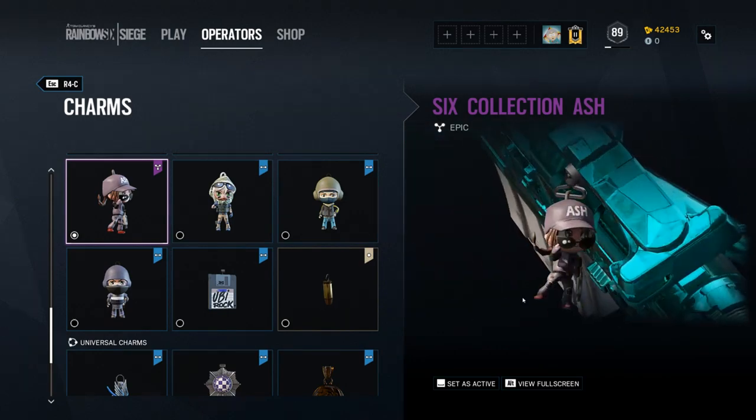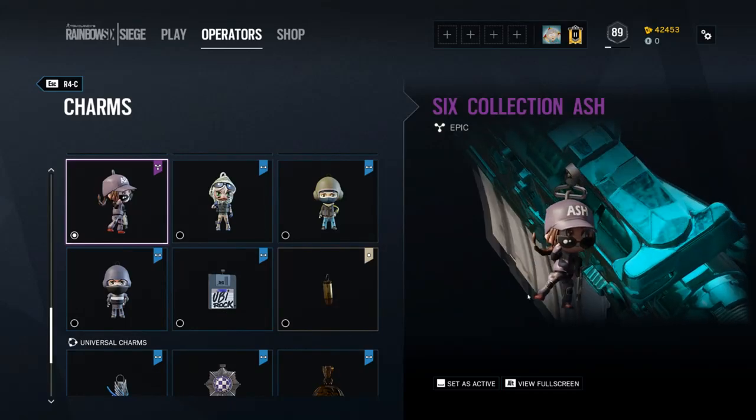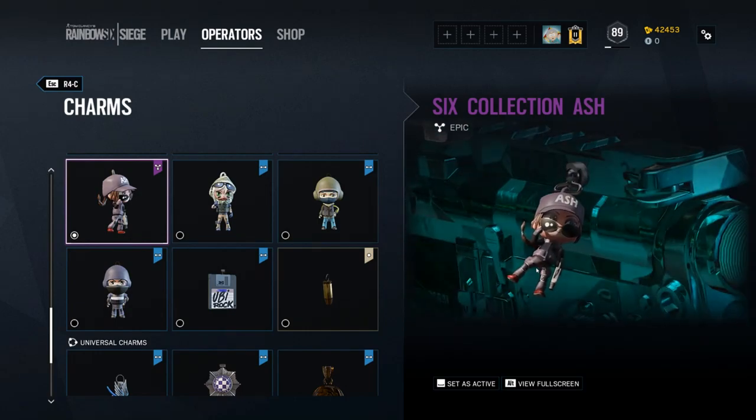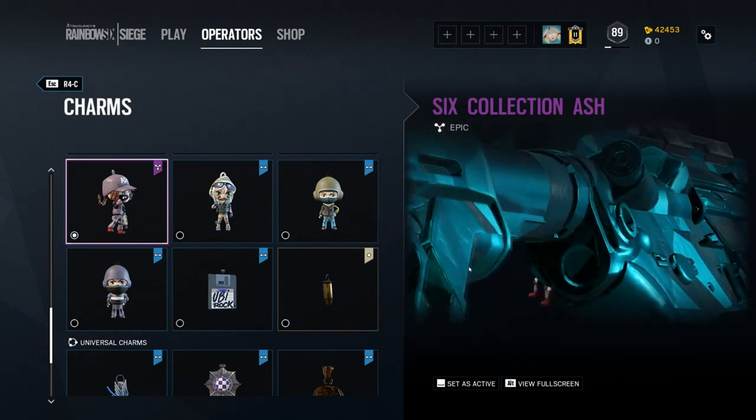You can see exactly the same pose, the same style of the pouch. Even the hat itself says 'Ash' instead of 'FBI,' which is pretty cool. I like it, I can't complain. It just looks great — it looks exactly like the Chibi itself.